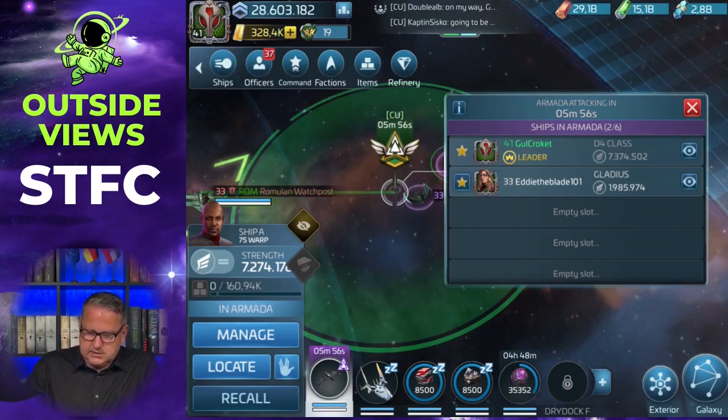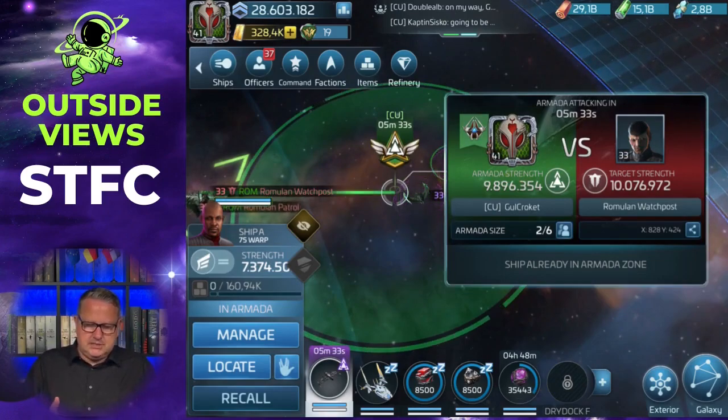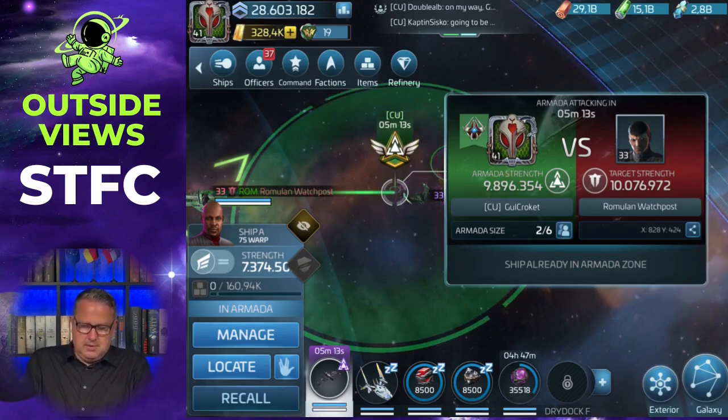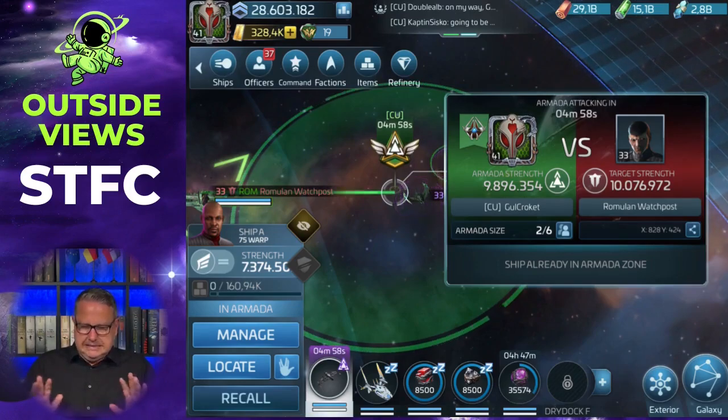You can also see the eyes on the right side to review the ships in the armada. Another important display is the armada strength versus the target strength — the armada strength is the combined strength of ships that have joined and arrived. At the moment it's 9.9 million versus 10 million. This is complete overkill — you don't need to match the full strength of the armada in the case of uncommons. With your armada control center upgraded, a little more than half the target strength can be enough. For rares and epics you have to get closer to the target amount. My armada center is quite high, so I could have done this one alone.